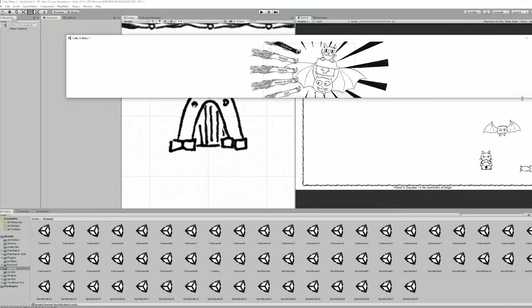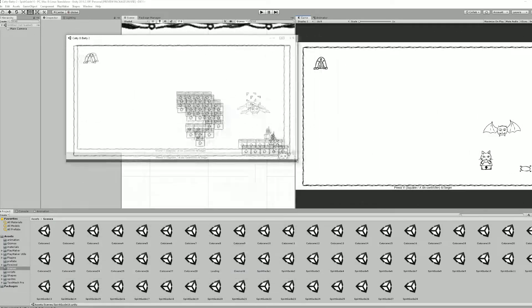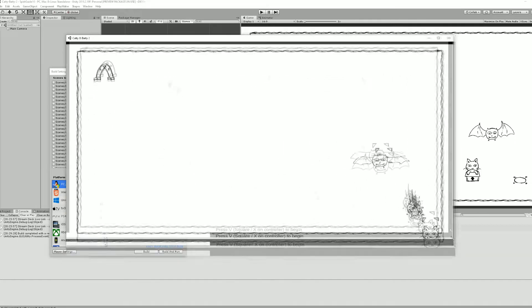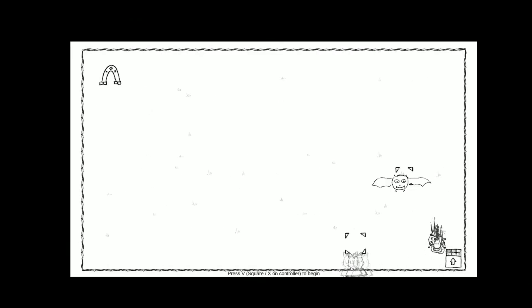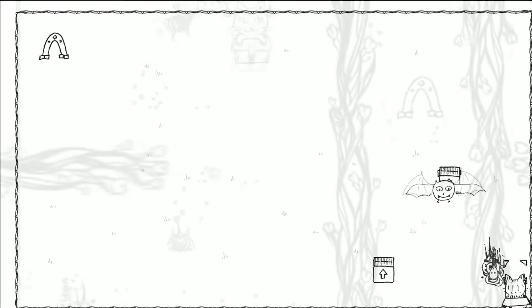I also fixed camera ratio and resolution issues — basically when you resize the game, I wanted to make sure that everything stays within the borders. I found a script on gamedesigntheory.blogspot.com, turned it into a prefab, and then had to insert that camera prefab into every one of the 60 or so scenes. That was painful, but it's fixed now.